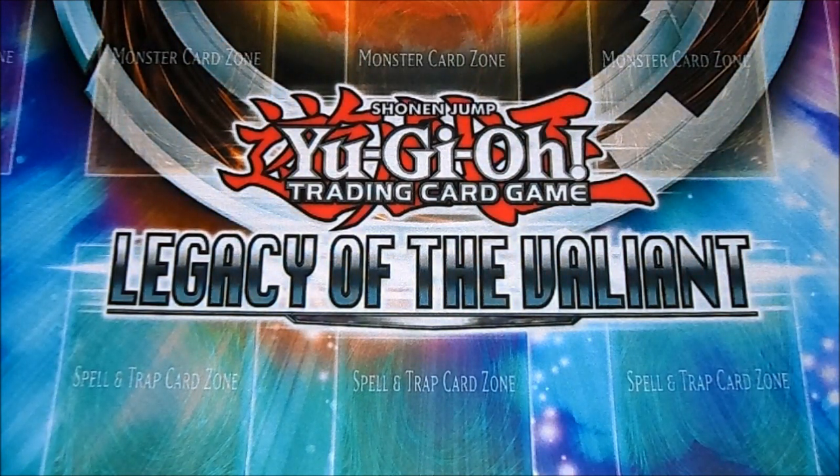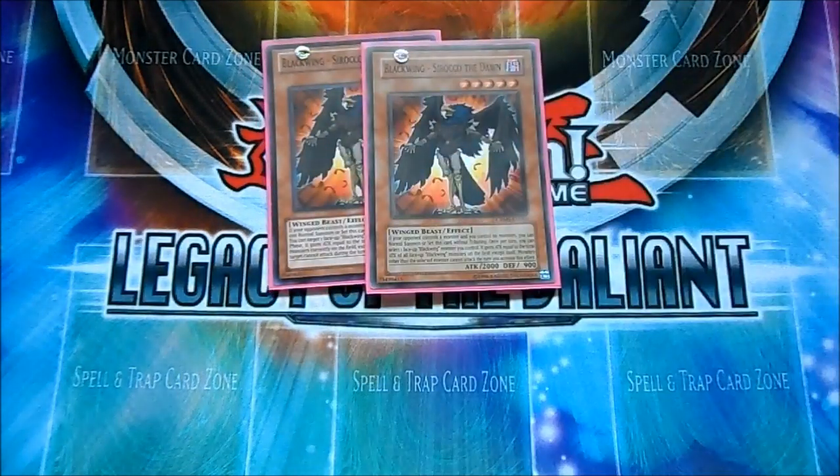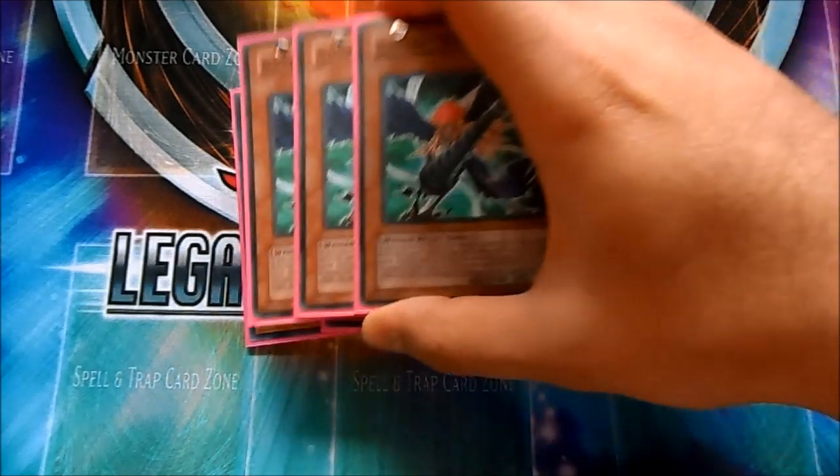Alright, so standard Black Feathers. It runs two Soroko — if you want to you can play one, but I like three. I usually side out one because I don't want to draw it dead going second in game three. Triple Shura, really good card. When you destroy a monster you special summon either Kalud or Gale, just to get more aggressive and push for more damage.